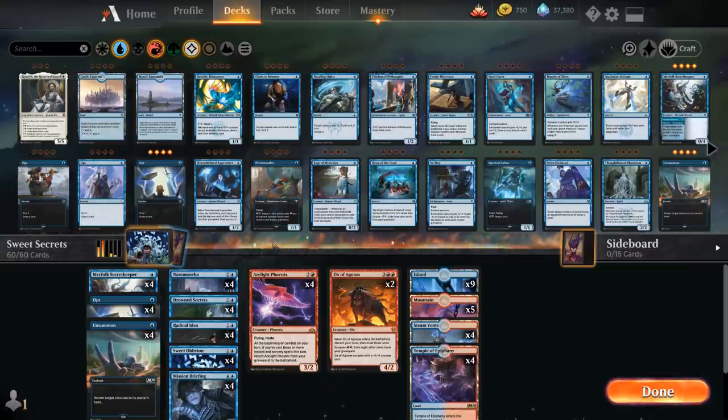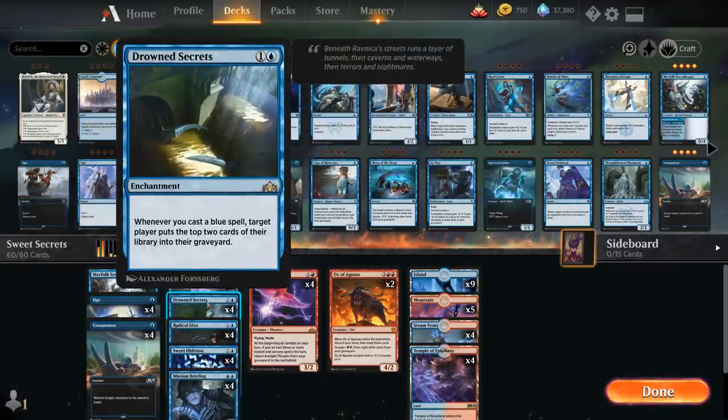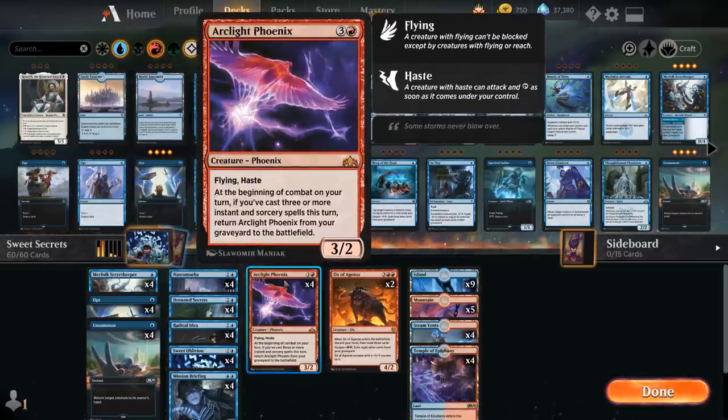It's a blue-red self-mill deck that tries to put a bunch of cards in the graveyard using cards like Sweet Oblivion, Merfolk Secret Keeper, and Drowned Secrets, to then eventually get payoff cards which include Narcomeba — a 1/1 flyer — and the full playset of Arclight Phoenix.